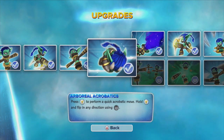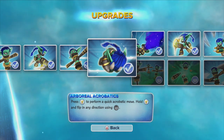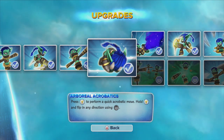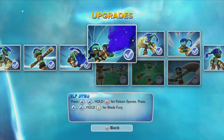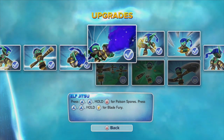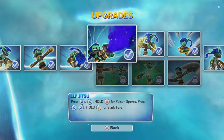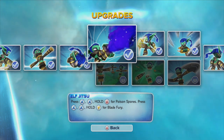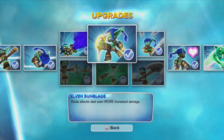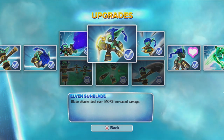The next upgrade is the Acrobatic skill, which lets you perform quick acrobatic moves and move around really fast — it's really useful. For the path we got, it's Daggers. She learns new combos: a Poison Swore combo and a Blade Fury. Her Elven Sunblade path upgrade makes her blades do even more increased damage.